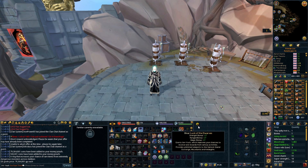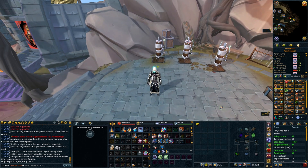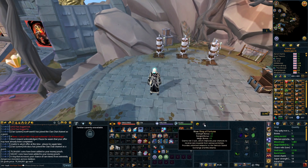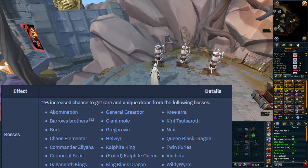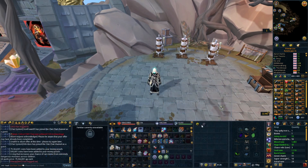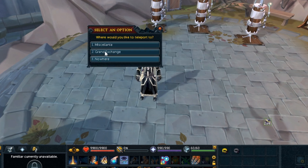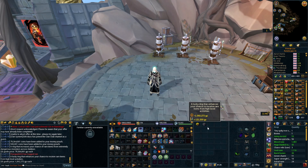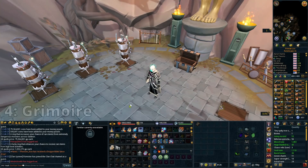Instead, get yourself extra gear for that money — whether it's Cinderbanes or anything else — get one extra kill per hour and you've probably got a better chance of increasing your drop rate than if you just bought a Luck of the Dwarves. Also, the Ring of Fortune does the same thing and it also affects bosses like God Wars Dungeon 1 and 2. It costs about one million GP instead of 80 million, gives you a Grand Exchange teleport and a Miscellaneous teleport, and works in most bosses — so you might as well bring it along.